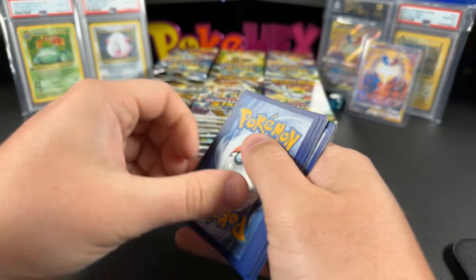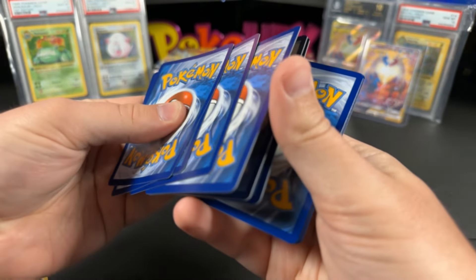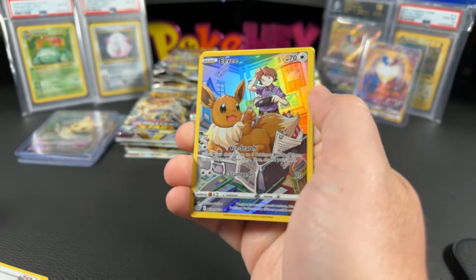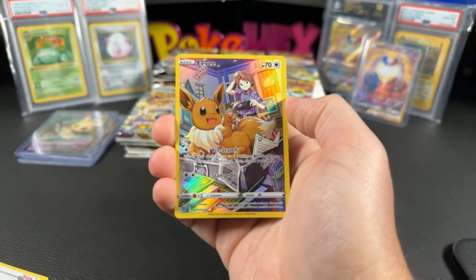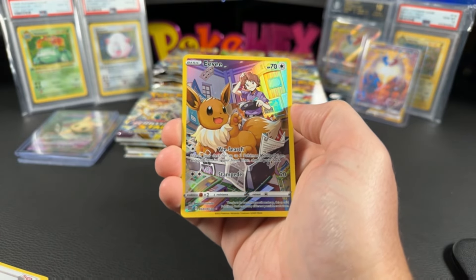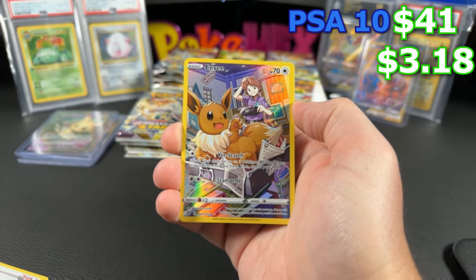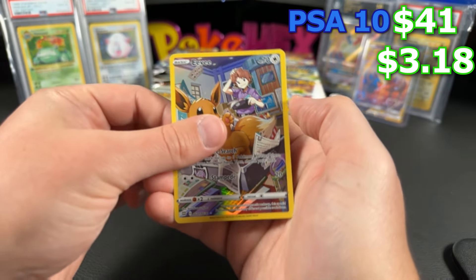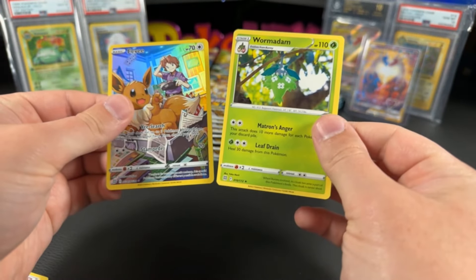We're going to be spinning the wheel in just a little bit after we get through these first 24 packs for the comment section. And wow, we got the Eevee already — the Eevee Trainer Gallery. This box is pretty crazy already. That's $3.18 ungraded and $41 in a PSA 10 for the Eevee.